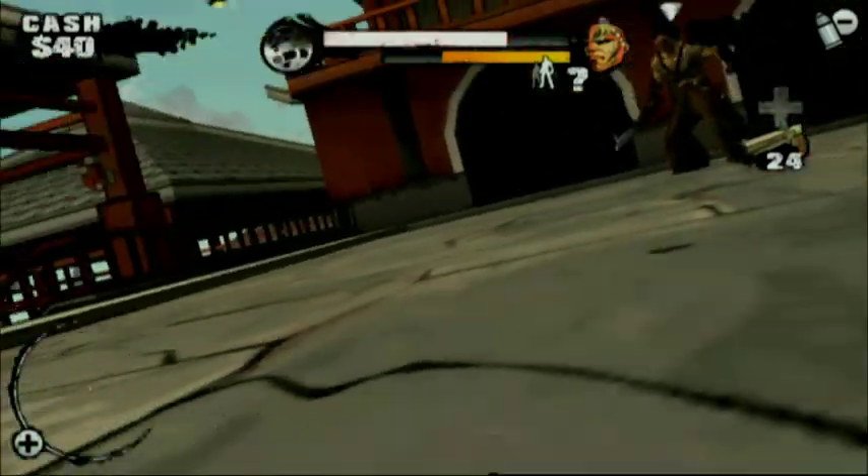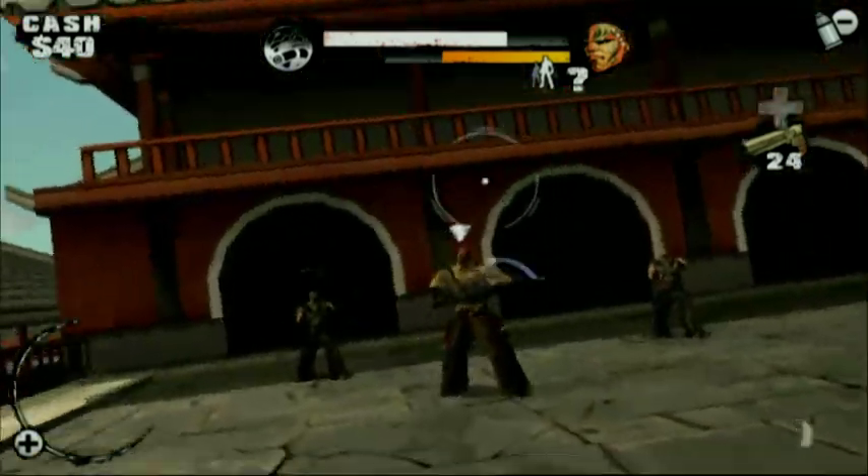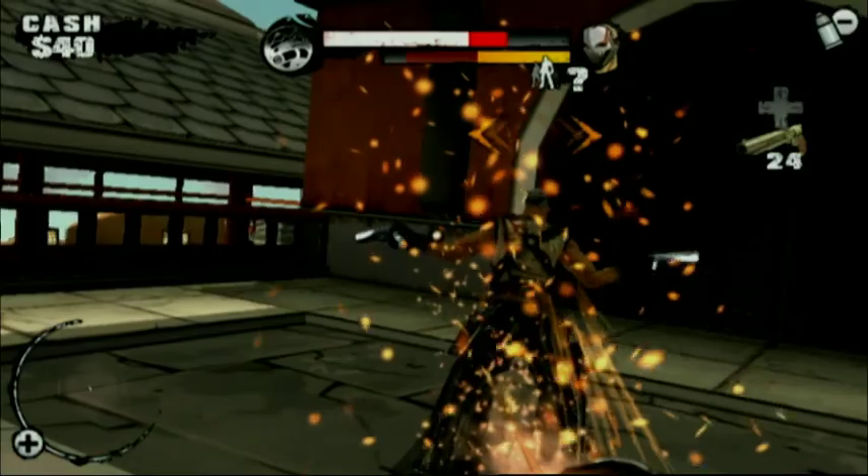Payne is the leader of the Jackals, so he can summon enemies during the fight. He brings in these shooters, forcing you to switch targets and split your time between Payne himself and the shooters that he's brought in.